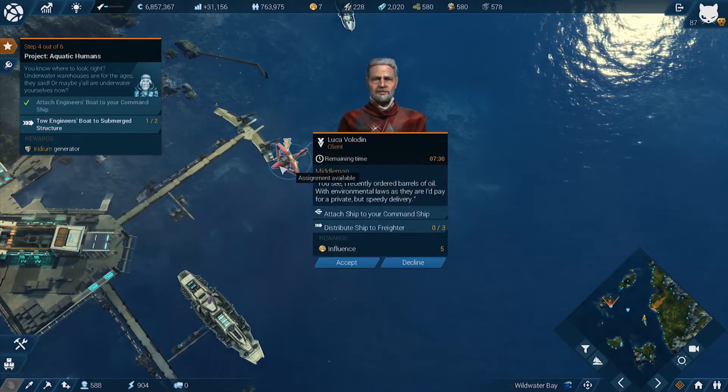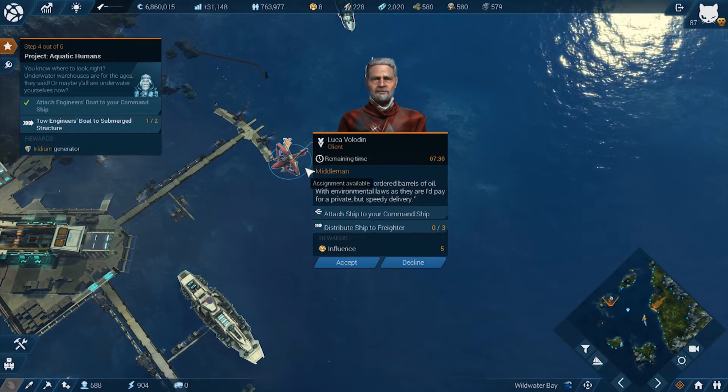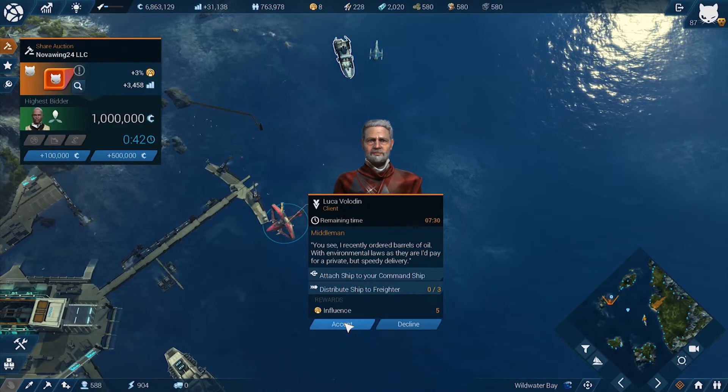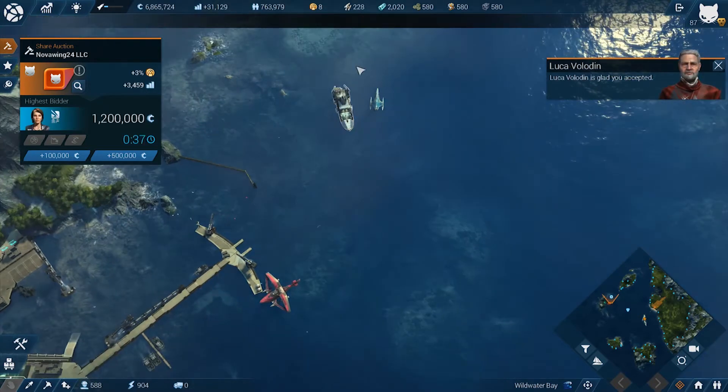I wonder what this side quest is. Influence is good. I might divert this mission to get the influence one. Attention — optioning for our own cooperation share has started. That's a bit frustrating. Keep an eye on that.